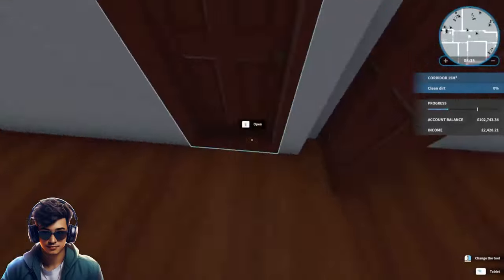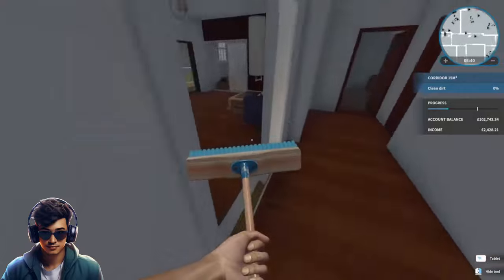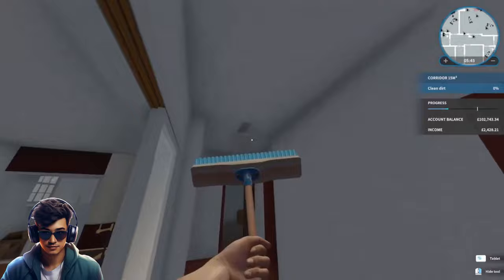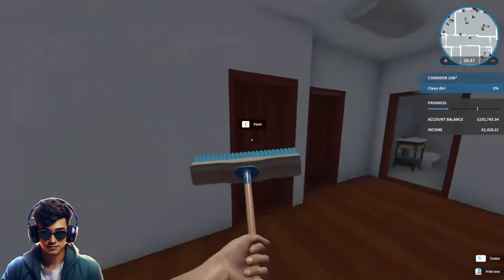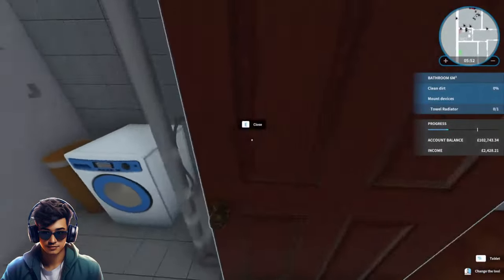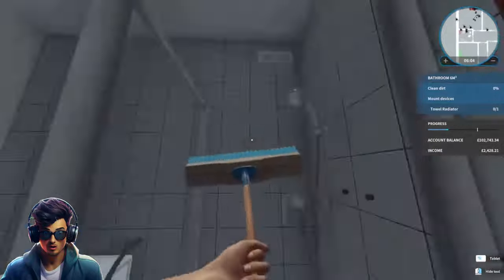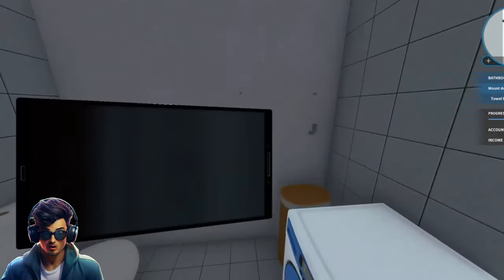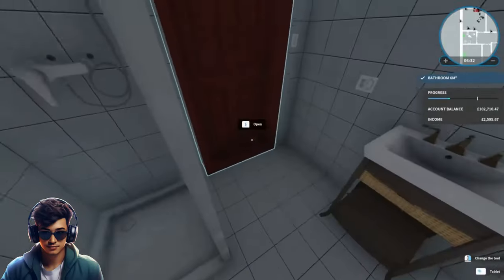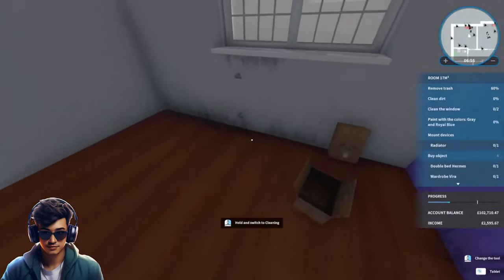Let's move into the hallway. There's a back door, there's a bit of dirt. Is that on the ceiling or is that on the floor? There we go, so that's the corridor done. Let's go to the bathroom. Right, that's the bathroom done — quick and easy. Let's get this room done.